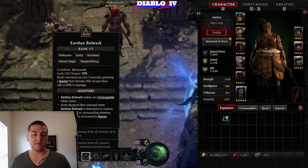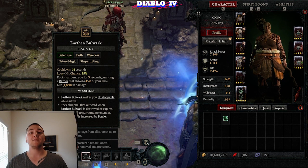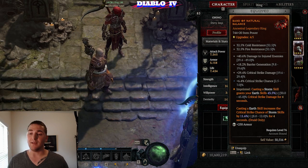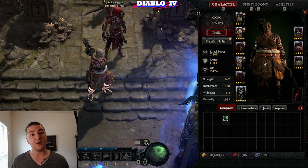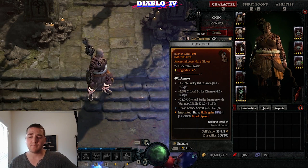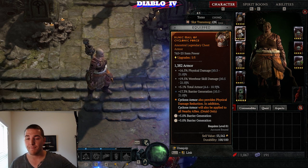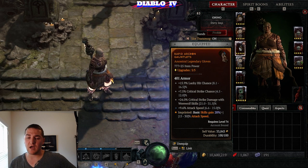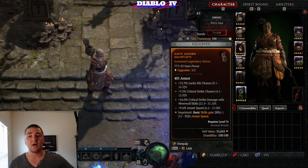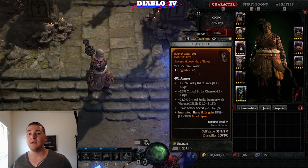Right now I only have two items with barrier — one chest and one ring. I would like to have chest, ring, ring, and amulet all with barrier, which will dramatically increase my damage. The Aspect of the Cyclone Armor is going to give you great survivability and also benefit team members if you're running in a group. For gloves, it is a good idea to have basic attack speed on your gloves in addition to the aspect that gives additional attack speed for your basic skills. These gloves give me almost 40% attack speed to my Great Staff of the Crone basic attacks, and I'm applying two basic attacks per hit.